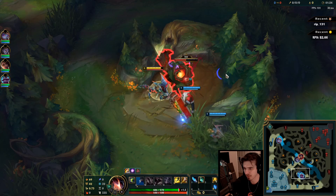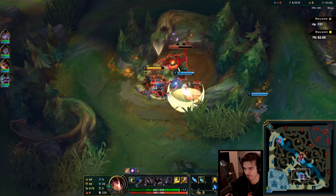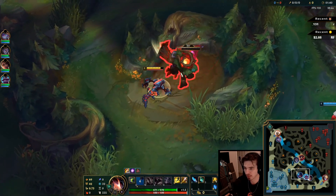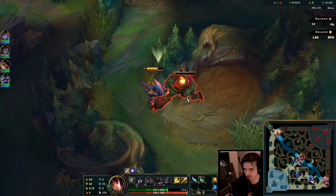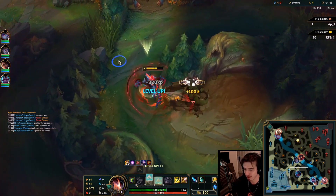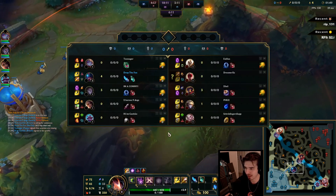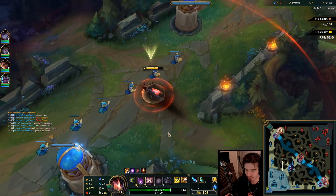Do I do Krugs or Grump? I'm going to do Grump. Krugs is a little easier for Rek'Sai to clear because she's better at AoE than single target, but I'm still going to go topside. I think Grump is a better camp than Krugs to take right now, to be honest. It also heals you, which is cool.